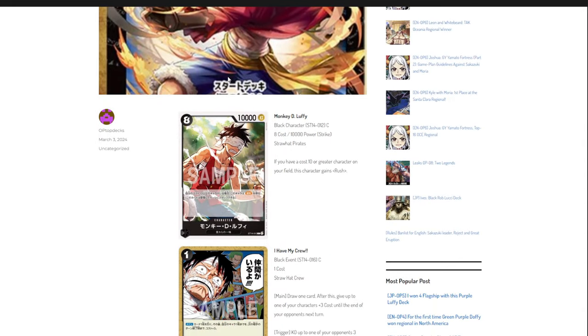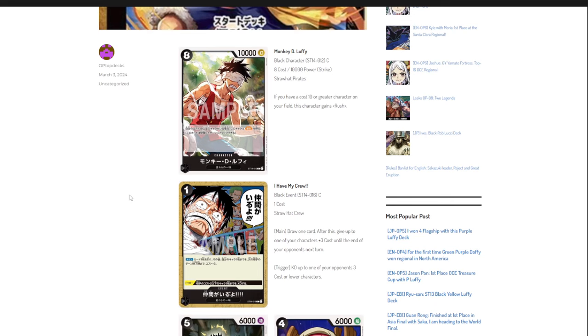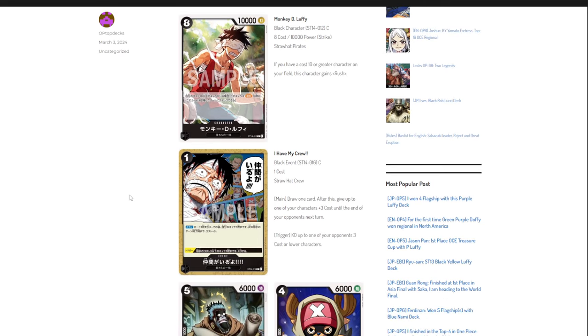Our first card is the 8-cost 10,000 power Monkey D. Luffy. He basically gains Rush if you have a cost 10 or greater character on your field. With your stage card, all of your Black Straw Hat type characters get plus one cost, so if you manage to give him an extra one cost he can give himself Rush. I see this card as a big finisher — 10,000 Rush is strong — and it has real potential.